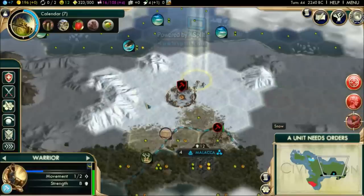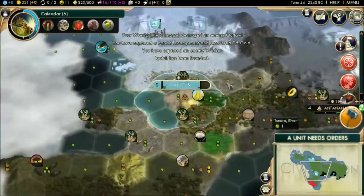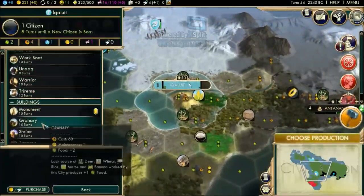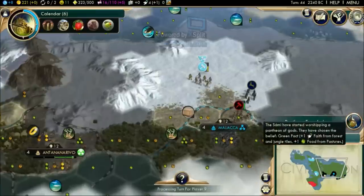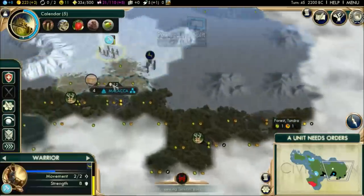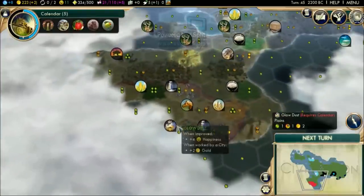I'm going to go for the mammoth tusk by settling here and eventually grabbing it; if I want the Horkers I can always place an extra city right there. We'll gain two fish eventually. The mammoth tusk gives us a lot of happiness and gold. I need to take this worker for myself rather than build one — I don't want to waste production. Using the captured worker to immediately improve this city.